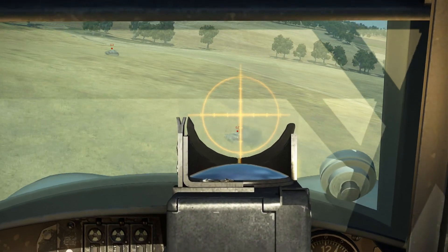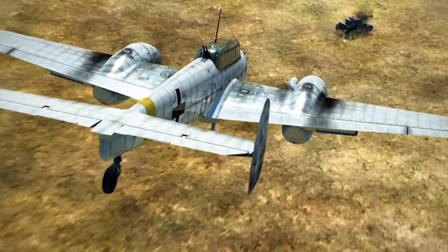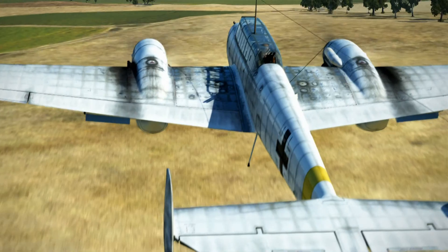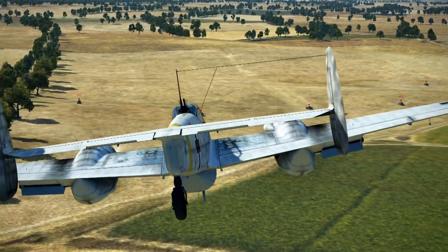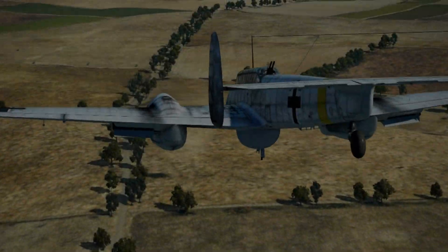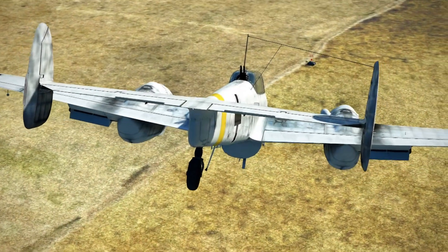The last gun we'll look at here is the 37mm. Some versions of the Stuka had two of these outstanding weapons, but we're going to try the BF-110 G2 version with one 37mm gun. Even though it's an armor-piercing round, it hits the side of the turret and bounces off to the left. This is my first kill after 10 attacks.